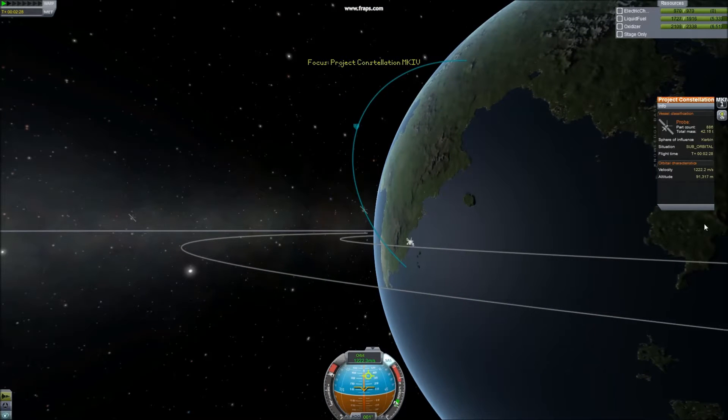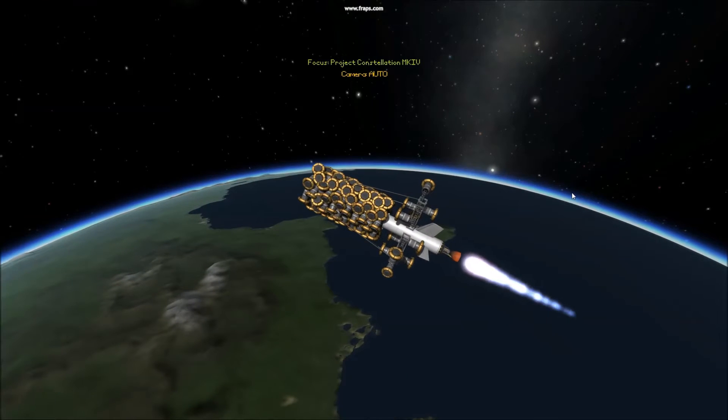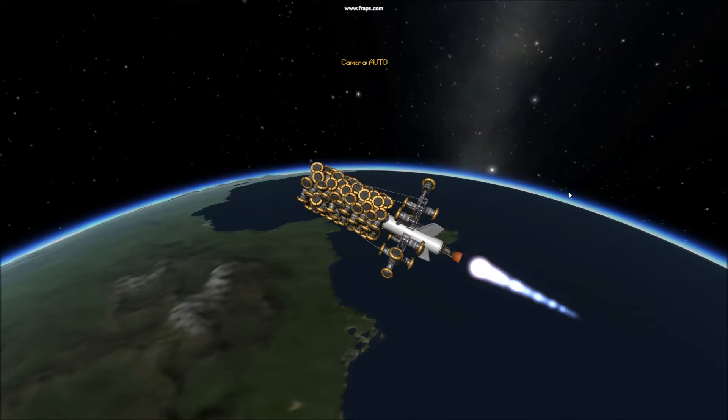This is my Project Constellation. As you can see, it's got somewhere close to 900 parts. It is a suborbital rocket launch system and, as you are going to see right now, it lags the game up a lot.